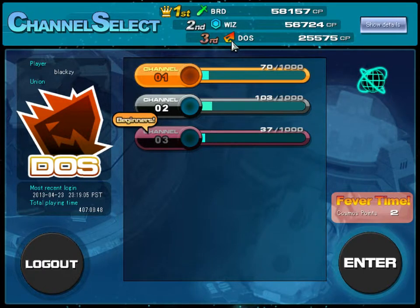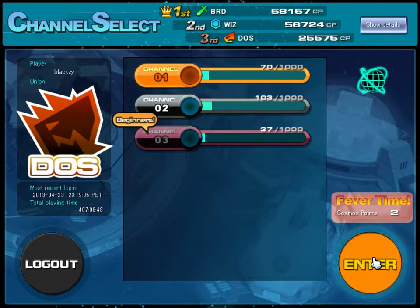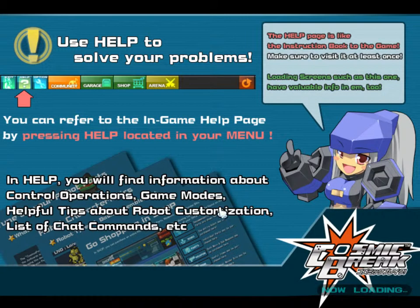Those guilds are in a fight. I am with Dostrix on this account. At the start of the game you're given characteristics. Most people are in Wiz — the biggest is Wiz, then Leo, then Dos. I've had 407 hours of gameplay so I've had this game for quite a while. I'll be doing arena matches and such.